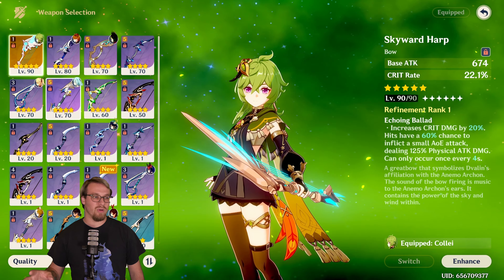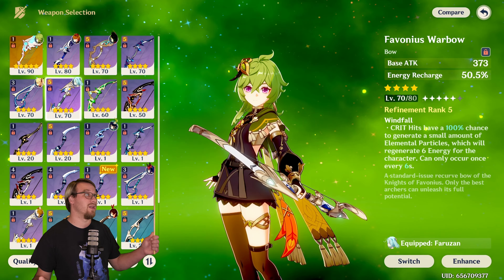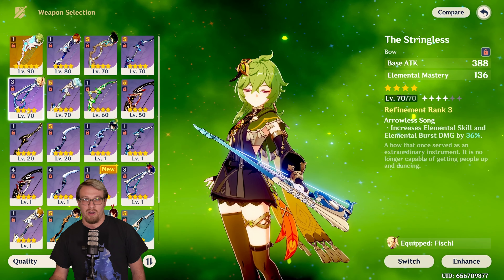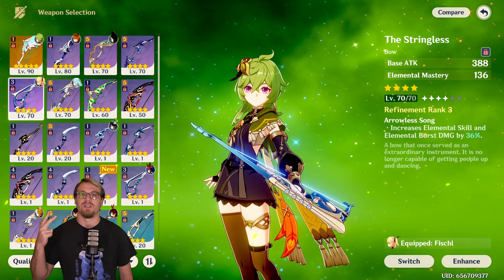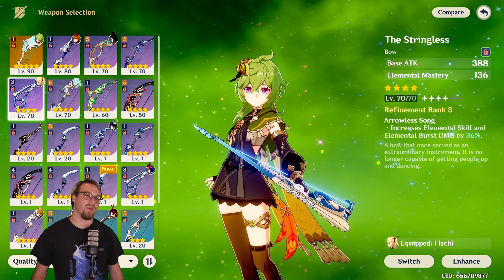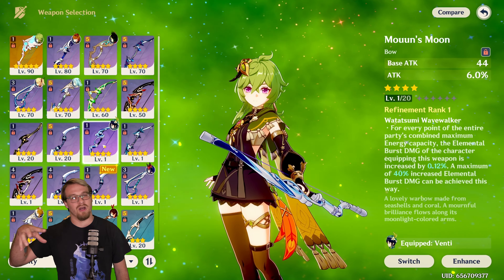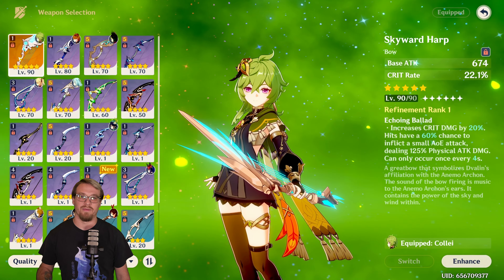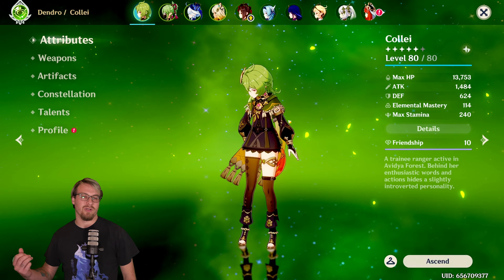If you want her to be a bountiful core driver, that'll be completely different — we'll talk about that in the next video. For weapons, I was running Skyward Harp here, but other options include Favonius Warbow, especially if you're running her with Emblem or just want her burst more often. Stringless gets up her EM and increases her skill and burst damage — good for a bountiful core team or aggravate/spread. Mouun's Moon increases her attack and boosts her burst damage based on your other team members' burst cost. And Skyward Harp increases her crit rate and crit damage, which is where we really care about her personal damage.